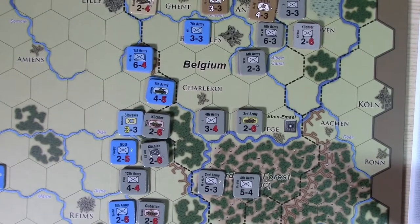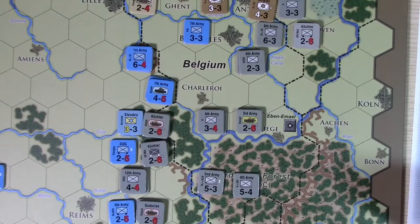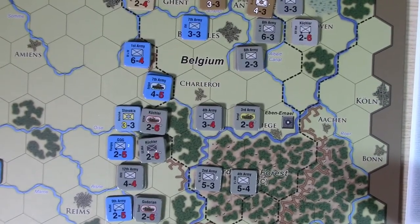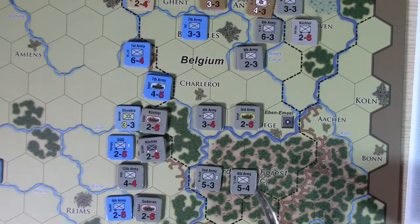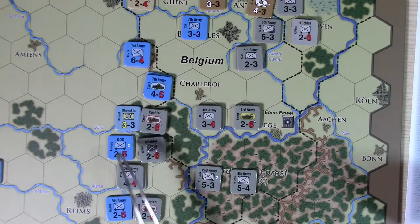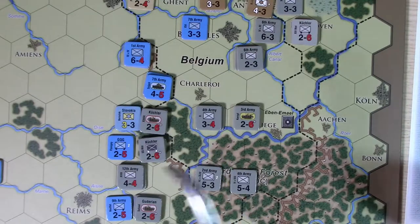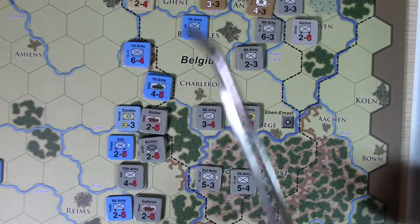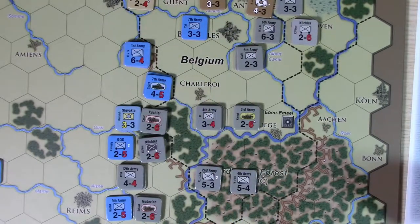We're finally on the map, ready to talk about supply. Similar to Unconditional Surrender, it's kind of hard not to be in supply in this game. The Germans can use the dark gray line you see over here as supply — any route to the dark gray line counts. The Allies can use the blue line on the other side, which goes almost across the map, so you're talking a very long supply line.